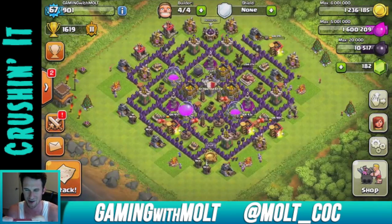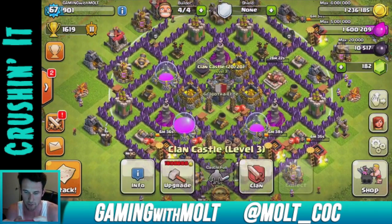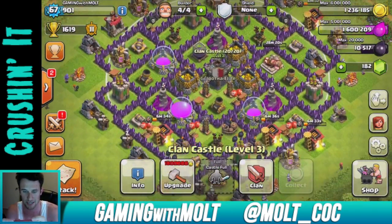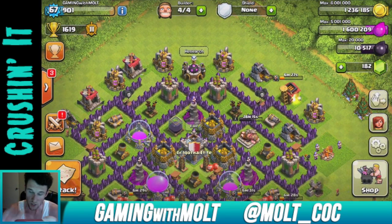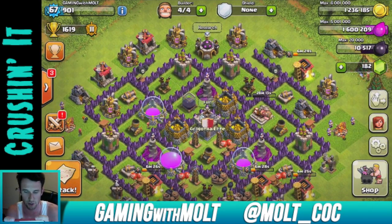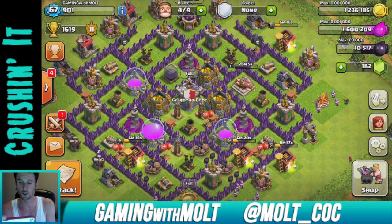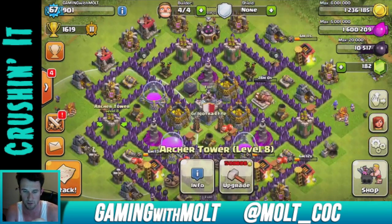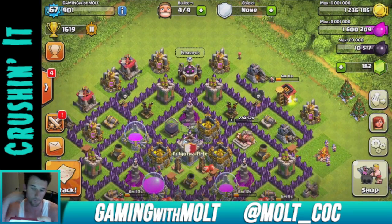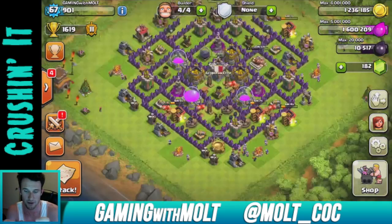I decided to build it earlier, take everything out, and put it back in for you all. You can see the clan castle is pretty well protected in the middle — troops aren't going to be drawn out easily. The wizards are all the way around the base as are the mortars, and the archer towers and cannons alternate every other as they go around, which is extremely important.